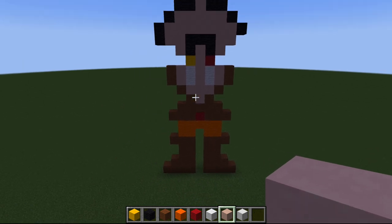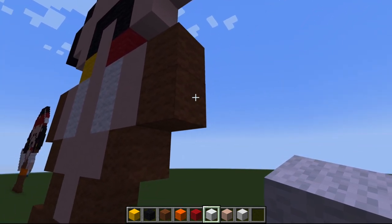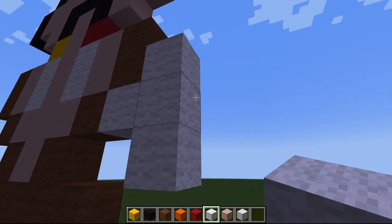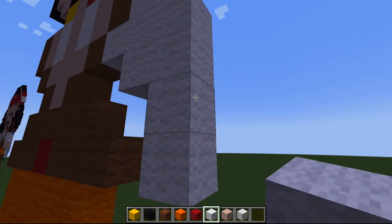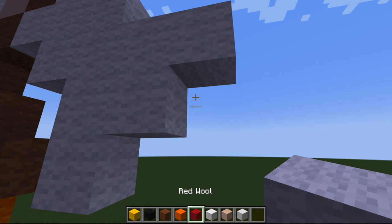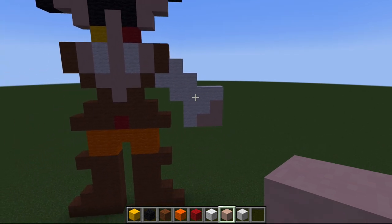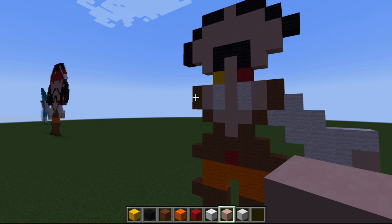We're going to move one arm over here on this side. Let's go ahead and do the sleeve - on this block we're going to go one two three, place one there. Then here we're going to go one two three four, come down by one, one two, and place one there. Grab our white terracotta just like that - pretty easy. Let's move over to this other arm.